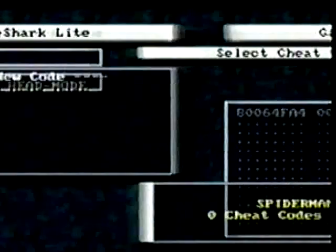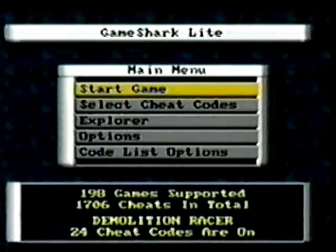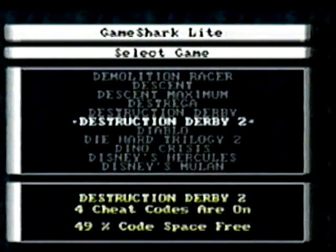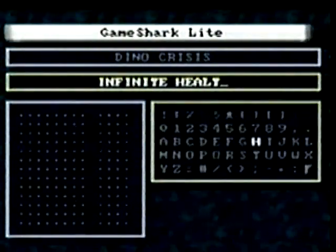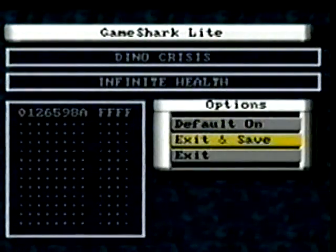Your code has now been stored to your memory card. To add a code to your code list for an existing game already featured on the disc, go to Select Cheat Codes, and from the Select Game menu, select the name of the game you want to add codes for, then select New Code. Then, as before, enter a name for the code, then Edit the code, and then Exit and Save.